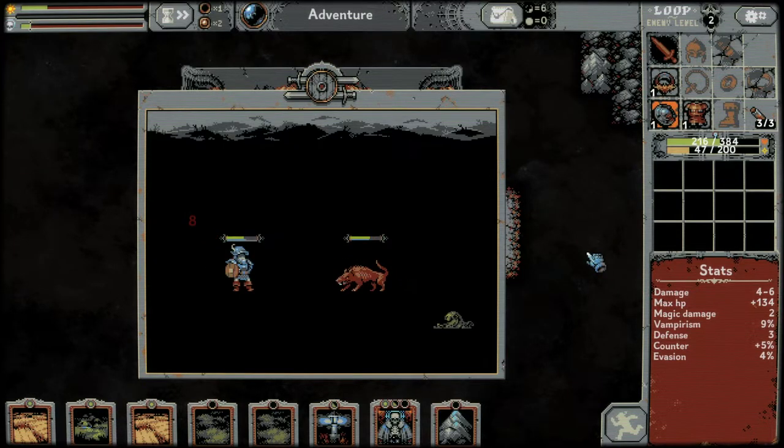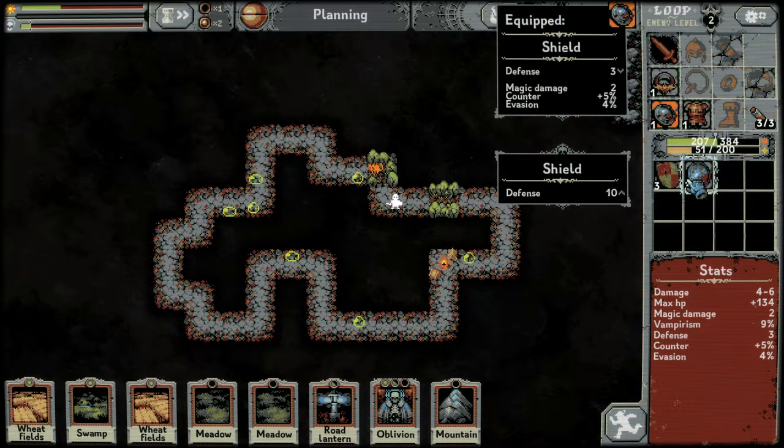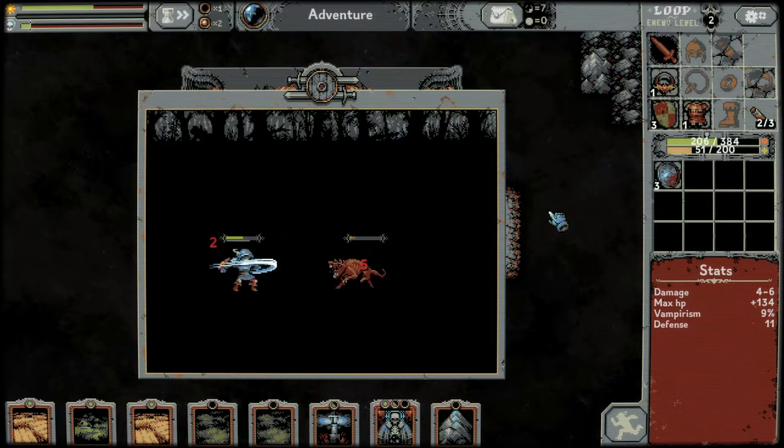Shield, armor, ring — nice. Somebody said to me that damage-to-all is really good because it will also deal damage to the person you're actually focused on. So for example if we have an 18 damage sword that deals plus two damage-to-all, it will deal 20 to one person and two to the others.